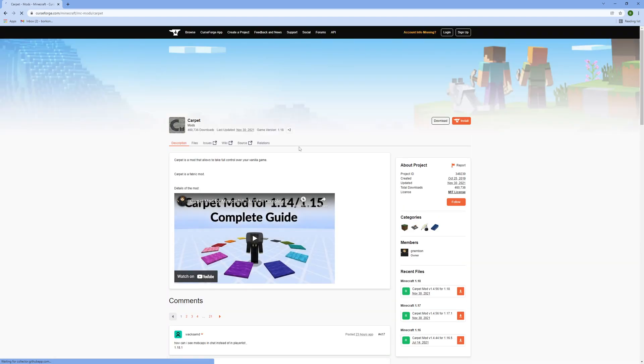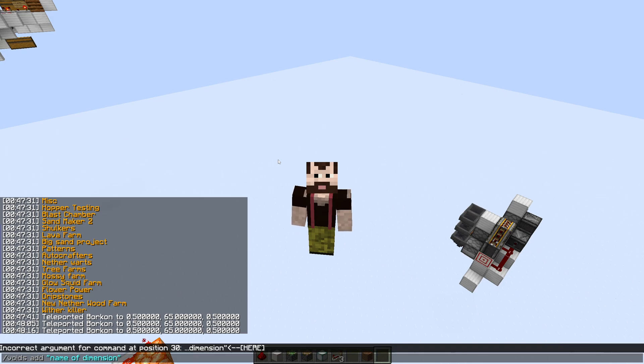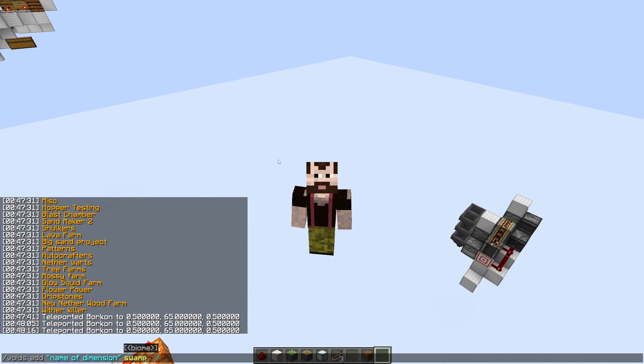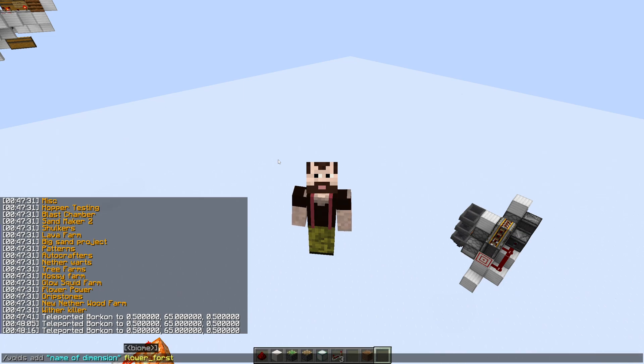In the zip file, you will find the script called voids.sc. There are instructions in the readme where you should put it — basically a link to Gnembon's documentation where he explains where to put scripts in your world. This requires the carpet mod so that you can run scarpet scripts. The commands are 'voids add name of dimension' — but if you want spaces in dimension names, you have to have double quotes around the name. You can add a biome here if you want, like swamp. I only remember swamp and plains. For flower forests, you have to use the internal name that Minecraft uses.